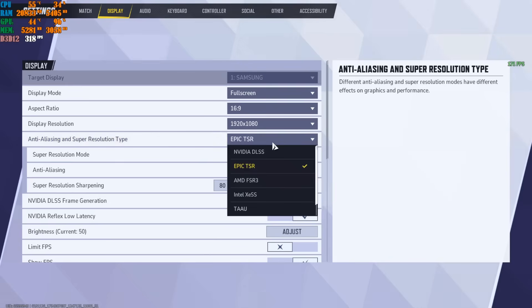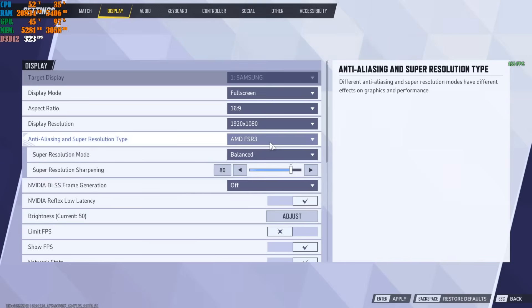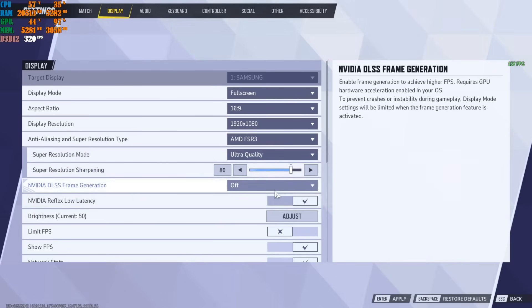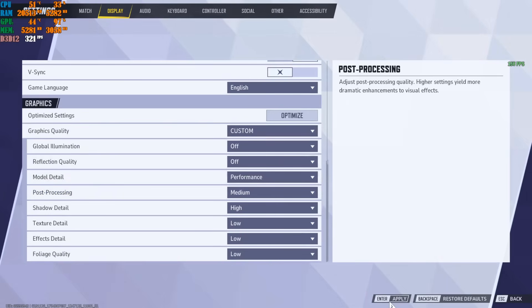For budget gaming machines I recommend AMD FSR 3 — this works for all users regardless of whether you have an AMD or NVIDIA card. Just because it says AMD doesn't mean you need an AMD card. For low-to-mid budget machines use FSR 3 set to Balanced or Ultra Quality at 80%, keep frame generation off, and apply those settings.